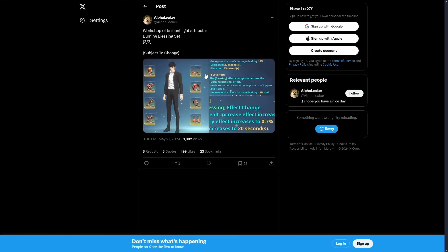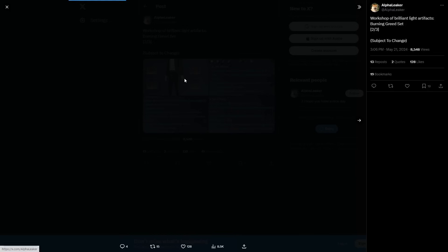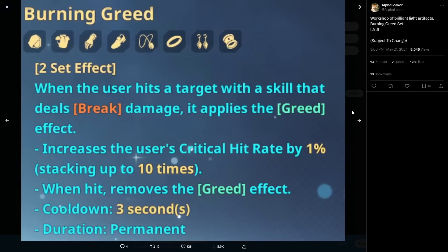Now let's go to the second set — the Workshop of Green Light artifact. This is the other artifact you can get inside the new game mode. This one looks like it's going to be more of a supportive utility damage set. It's called Burning Greed. The two-set effect: when the user hits a target with a skill that deals break damage, it applies the Greed effect.